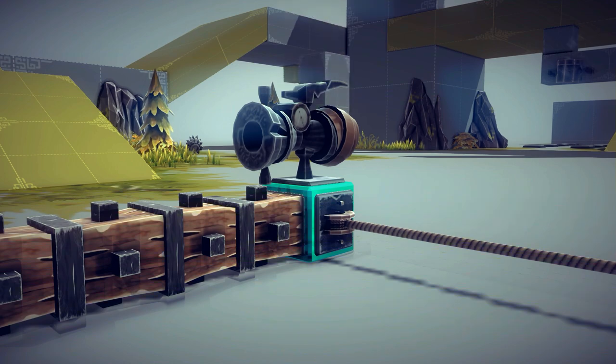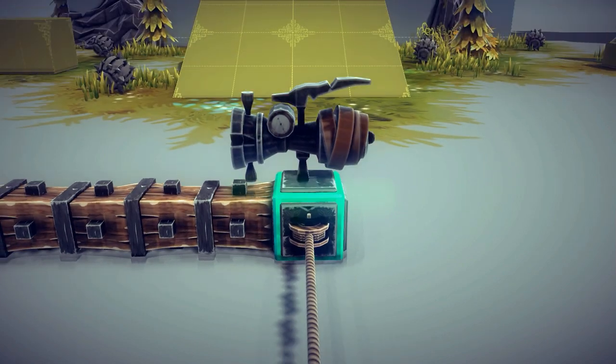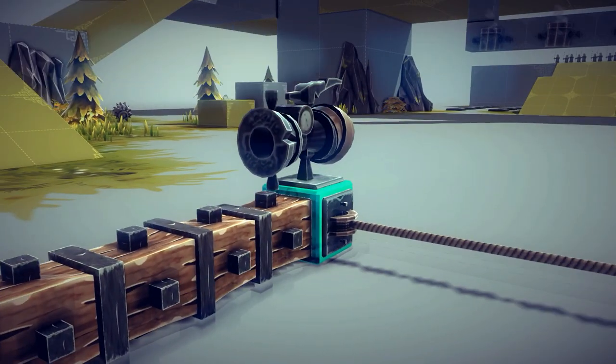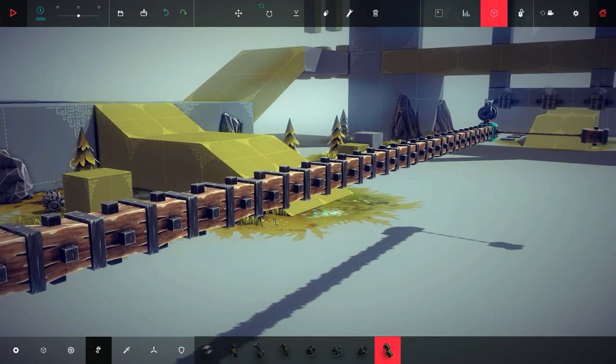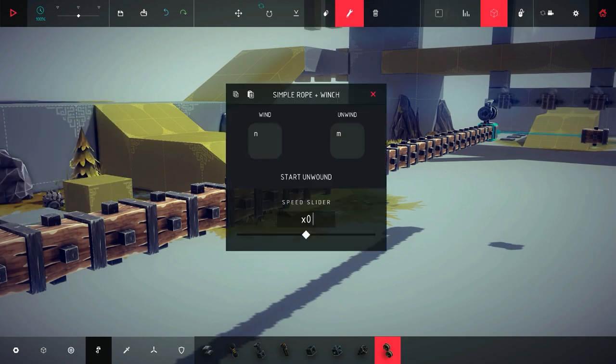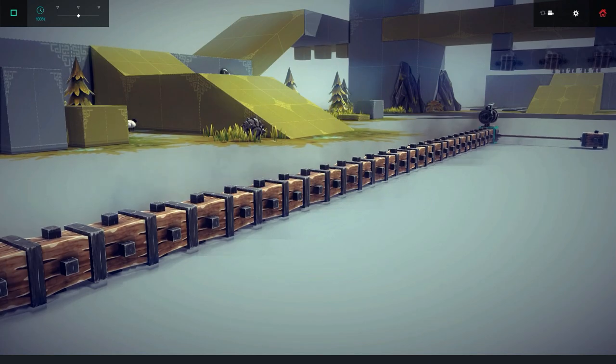Hello everyone and welcome to a very exciting update for Besiege — update 0.11 — which features some awesome new things. Two of them are right here: the rope winch and the water cannon.